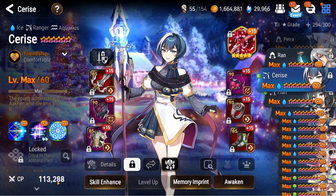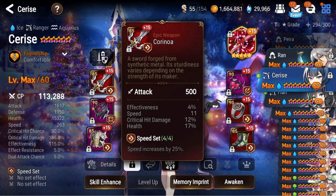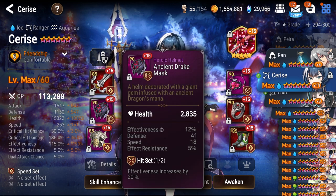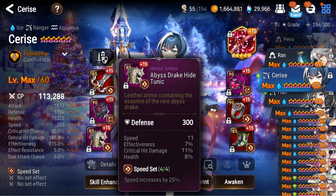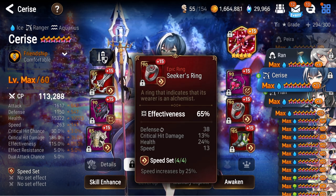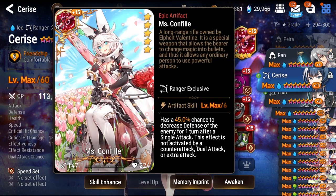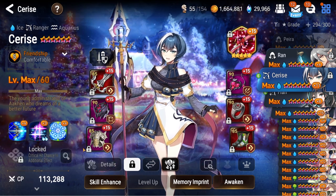Moving on, we got Cerise — I use her in the light expedition, which is currently gone. She keeps getting slower every time you see her because I have to keep taking gear from her. She's on unreforged chest pieces. I only use her in that one expedition. Miscreant's Feelbee to help defense break the bosses and ensure more damage.